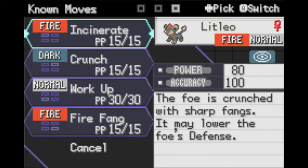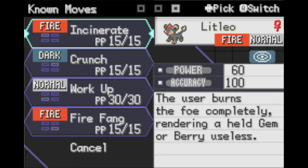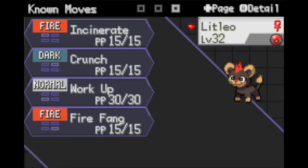I've noticed something interesting: when you press L in battle and see the power of moves, it apparently takes the same-type attack bonus into account. It shows Incinerate as 75 and Fire Thing as 81, which accounts for STAB.